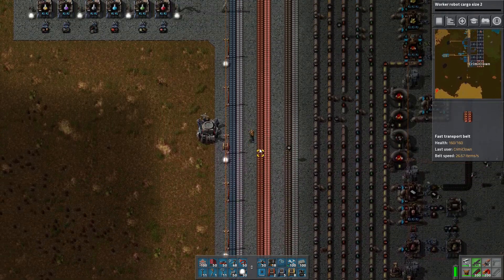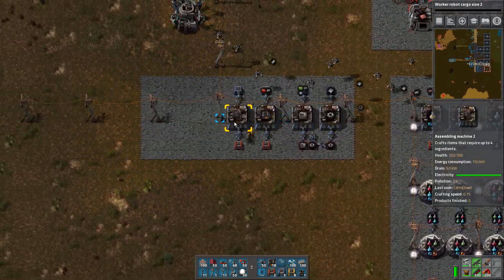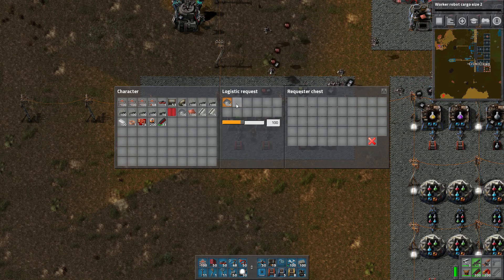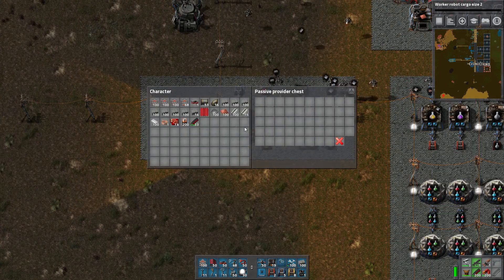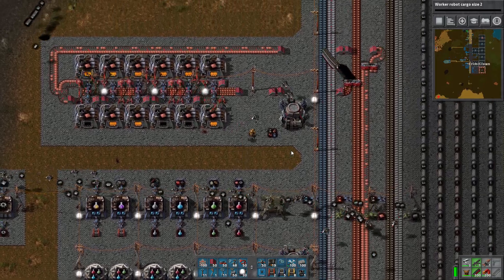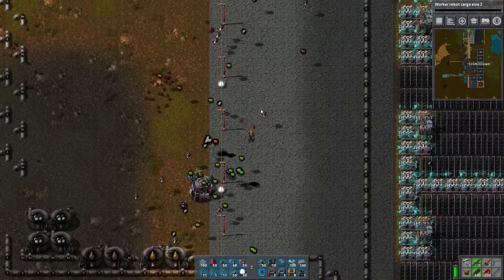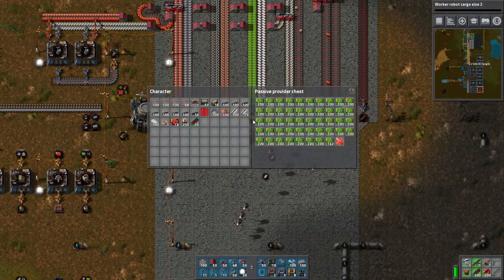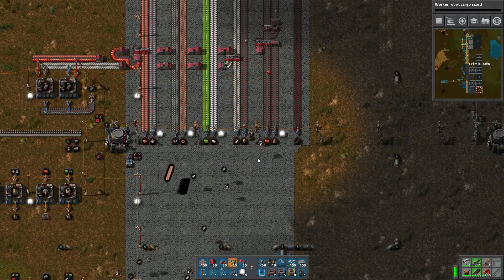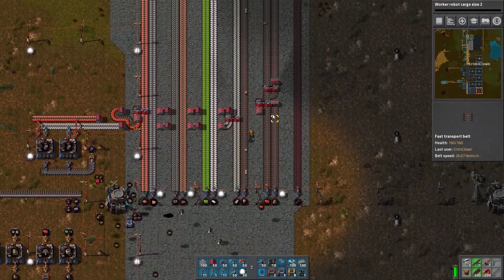The ever-lingering question of green circuit boards — we're going to need a literal ton of them. We're not producing them locally so let's dedicate this assembler to them. With this logistics system we can just request what we need and produce locally if more is required. Our logistics robots are working overtime, which is good — we need them to. We still have plenty of green circuits from the main line up north, though it's probably not fast enough. We're also running low on batteries.